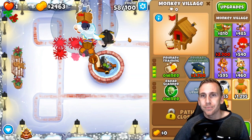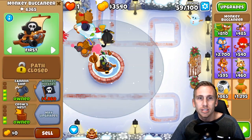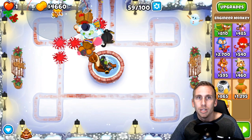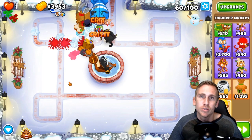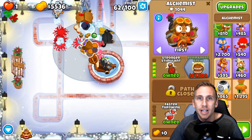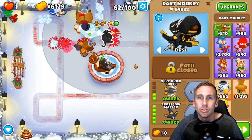I'm gonna get a village and make sure the dart monkey's in range. We'll get bigger radius, jungle drums, grow blocker, radar scanner for camo, and I'm thinking primary training just to boost him up rather than MIB, since the crossbow can already see lead and camo. Alright, next we're going to get an overclock — put him in range. We'll go larger service area and that's $14,580 for the overclock, giving us 100% uptime on the crossbow master.